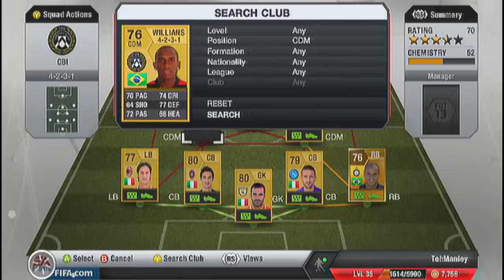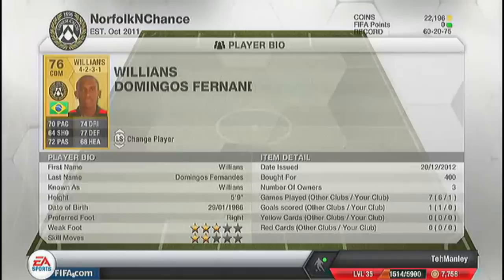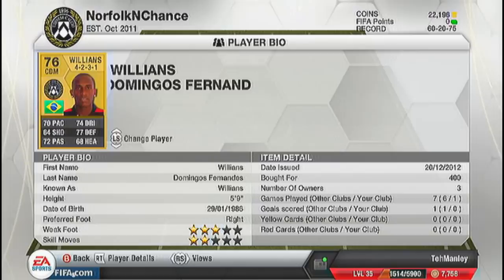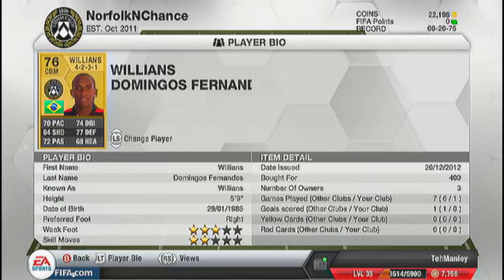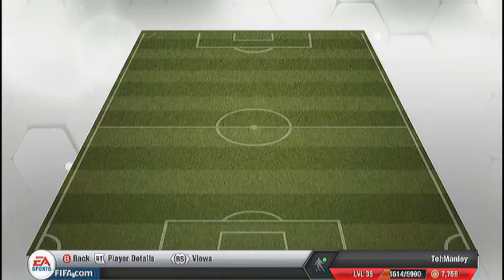The opposite centre-defensive mid is Williams. He's also well-suited to link with Gustavo. He plays for Udinese, which also links with the rest of the players around him, as they're all in the Serie A. So the chemistry stays high — it's actually a 99 chemistry team. He's 5-foot-9, right-footed, 3-star weak foot, 2-star skill moves. 70 pace, 74 dribbling, 77 defence, 72 passing — not bad, especially for 400 coins. And I found he works really well with Gustavo.